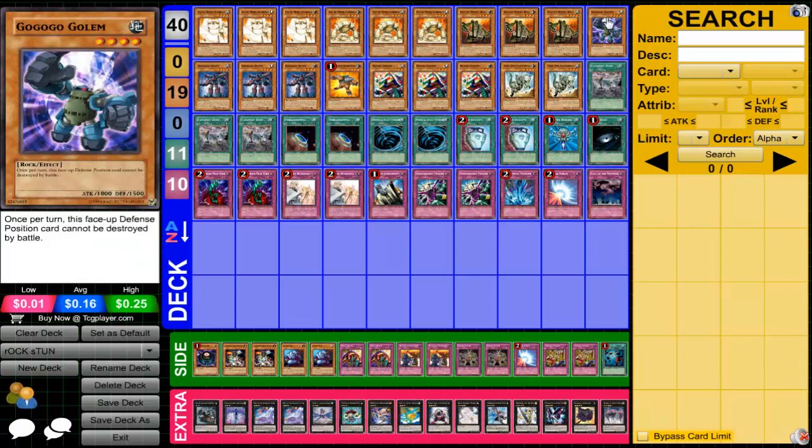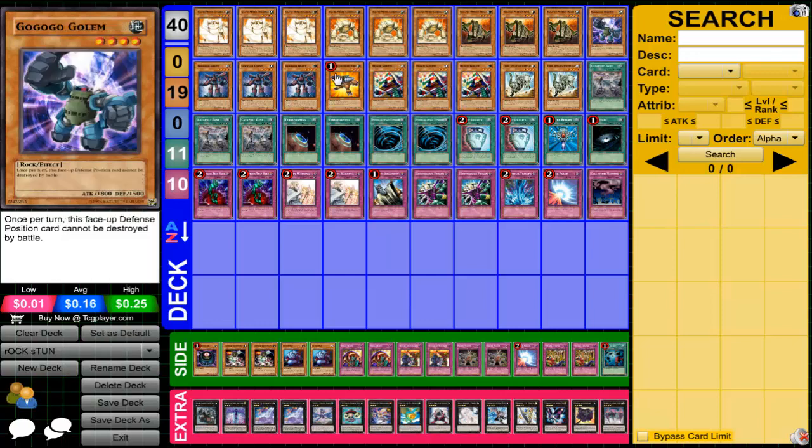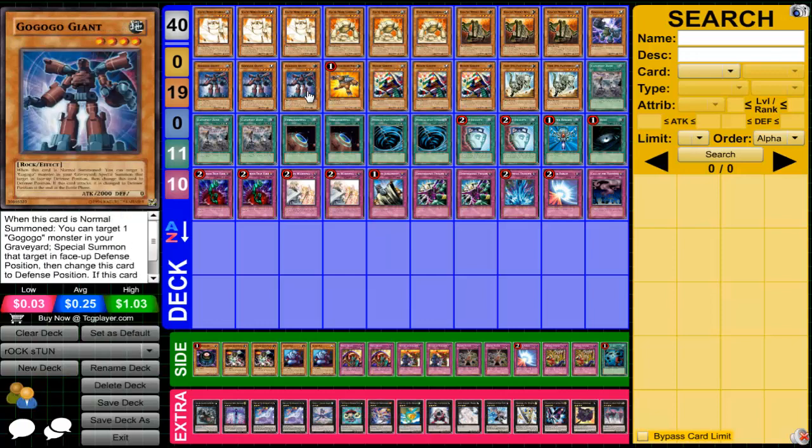The reason I opted for the GoGoGo Engine is because Game 1 is all about speed, and that's what this engine does. It gives you 2,000 beat sticks, a wall, and instant Rank 4 XYZ summons when you need them. That's what the GoGoGo Engine is there for.